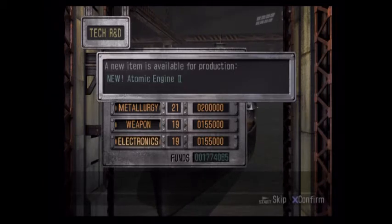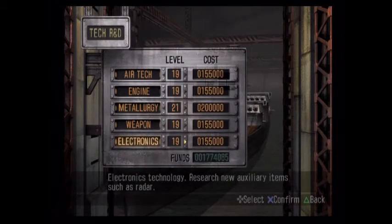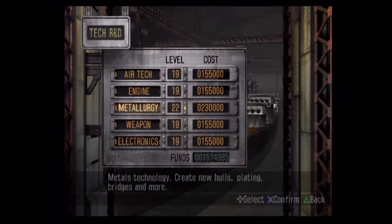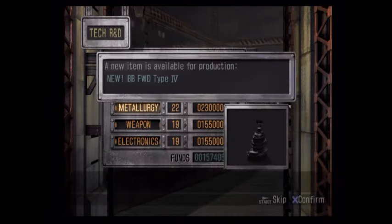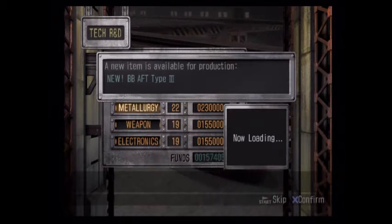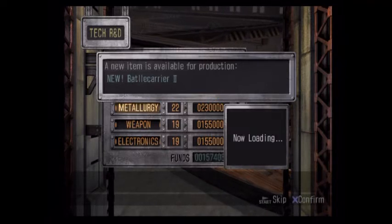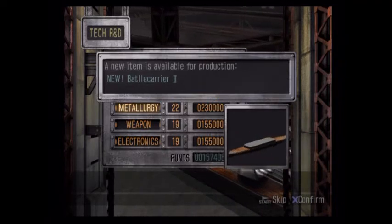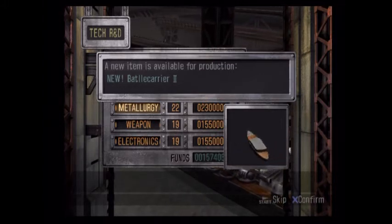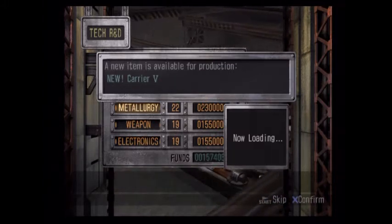Atomic Engine 2. We still have so much money, this is crazy. Metallurgy again, because why not? Battleship Forward Type 4. I knew this was going to happen with all the money we were going to get. Battleship Aft Type 3, Battle Carrier 2 — oh my goodness. The next couple episodes are just going to be designing stuff over and over and over.